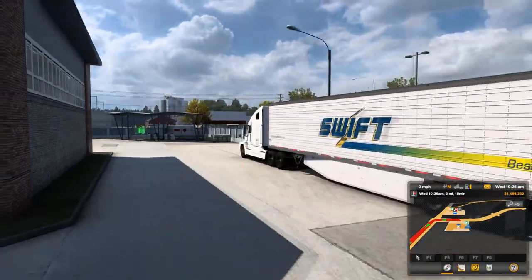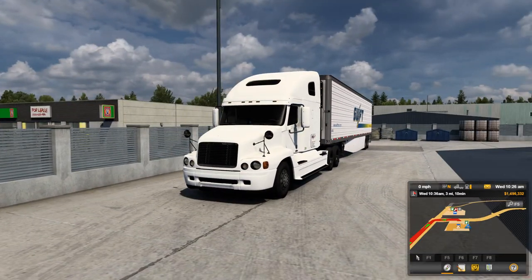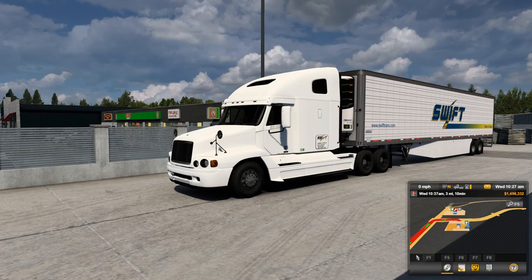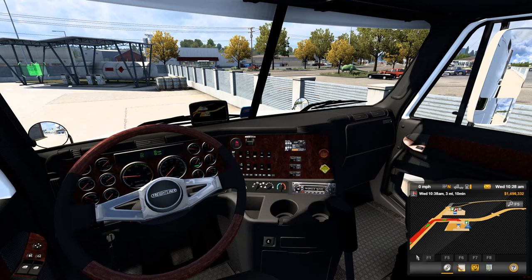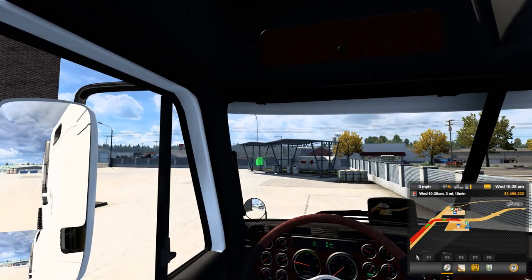Go take it for a ride, go pick up a load of frozen food. Take it from Spokane to Colville — 38,000 pounds, I think it is. We're in the Freightliner Sentry with the Vanguard Reefer. It's got the ISX Cummins 15, 600 horsepower with a 13-speed.